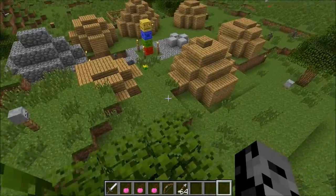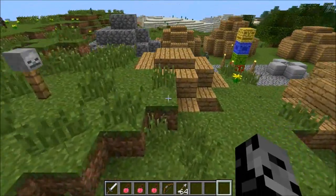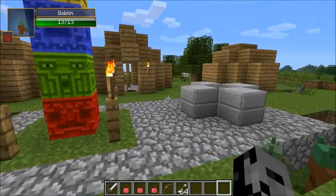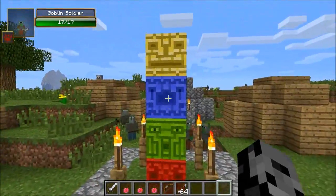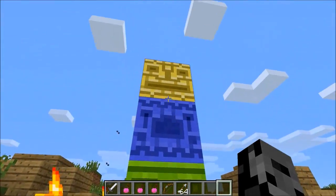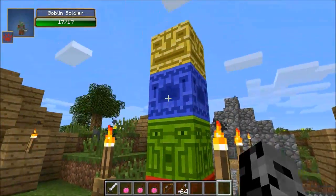It adds in a ton of goblins into Minecraft in this really cool village they spawn in. This is probably the most important part, so I feel like I should show it first. You can see all their little houses here. And probably the most important feature is their totem pole. You're going to want to grab all these blocks and you can use it to craft some really cool stuff, like weapons. And they have cool abilities too.